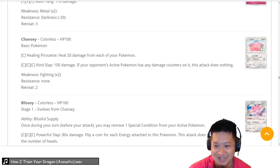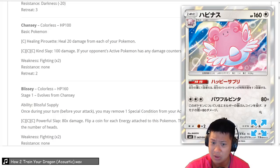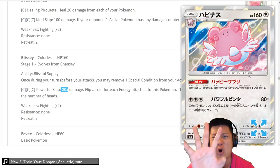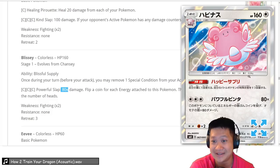Chansey — Ability: you don't have to worry about special conditions for the rest of the game, removing one per turn — probably good enough. Look at these hit points — that's a Stage 2 level, wow. Powerful Slap: flip a coin for every energy, 80 damage each. Two of them is 160 damage, and with Choice Band that starts 1-shotting basic GX Pokémon; three of them and everything dies. You'll probably need about 4 energies — two Double Colorless. It's Colorless, so you can put it in any deck with energy acceleration. We'll give it a 3 as a fun niche deck.